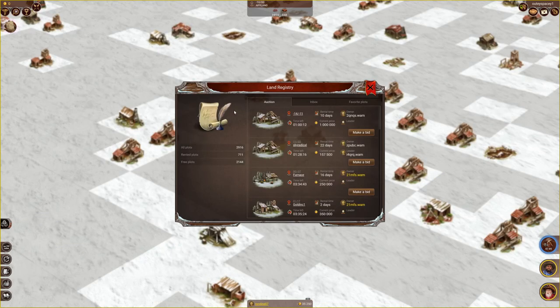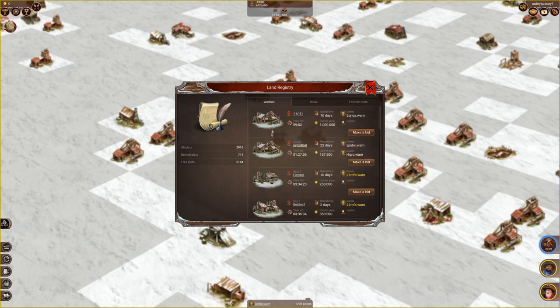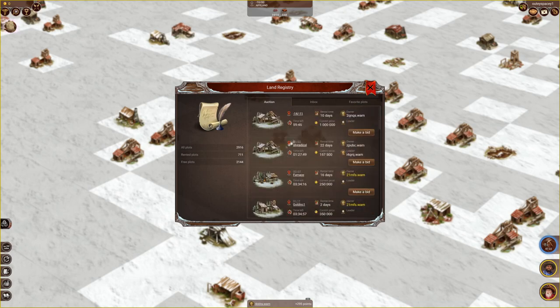Next is the land registry, where people auction off rented plots they don't want anymore, essentially passing the rent on to someone else with some extra interest. Those are mostly not just empty patches, but places with operations already going on and some buildings. It typically pays off to rent those because you can make it all back in no time. It's also not a bad way to make some gold once you have elaborated operations on your rented plot, and if you feel like getting rid of it, this is where you go.